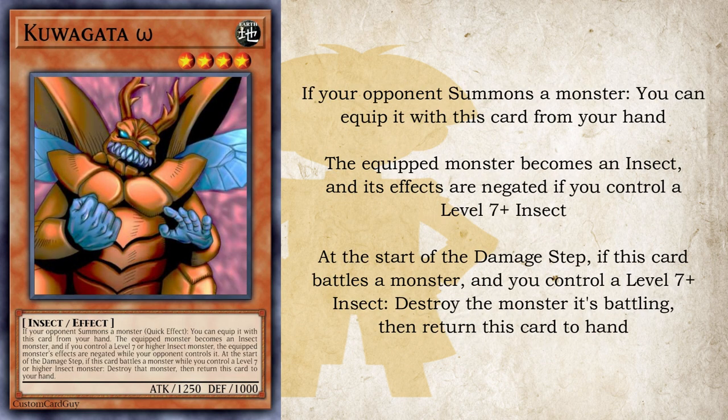Next up is the retrain of Kuwagata Alpha, and that is Kuwagata Omega. If your opponent summons a monster, this has a quick effect in hand that lets you equip that summoned monster with it — a non-targeting way to turn your opponent's monster into an insect. And if you control a level 7 or higher insect monster, it negates the effects of the monster it is equipped to while your opponent controls it. It also has an effect at the start of the damage step: if it battles a monster while you control a level 7 or higher insect, you can destroy that monster, then return this card to your hand so you can reuse its in-hand effect.